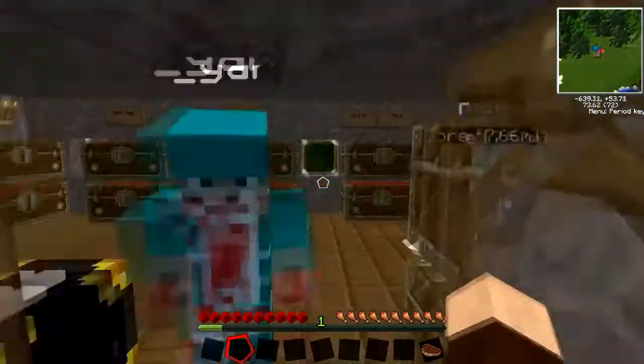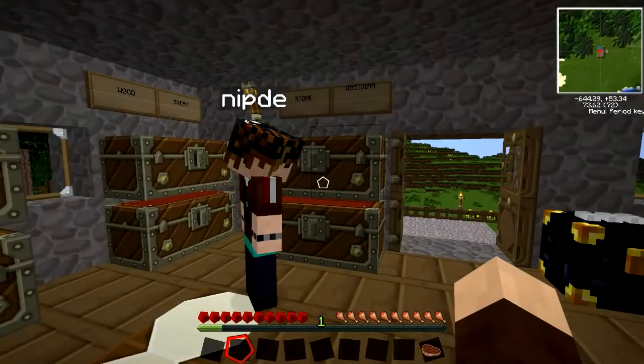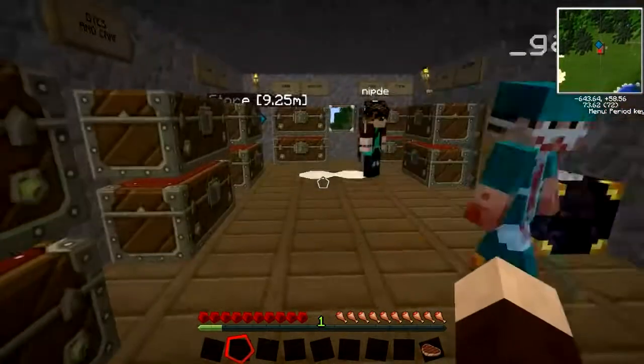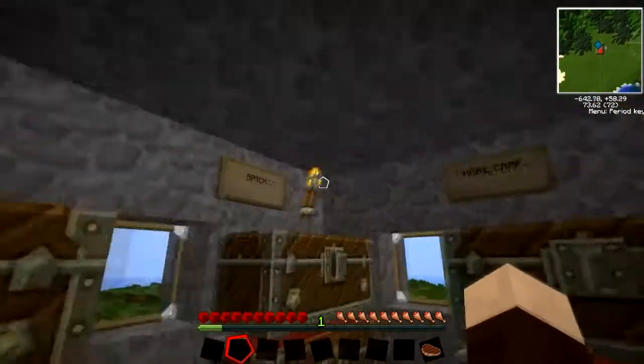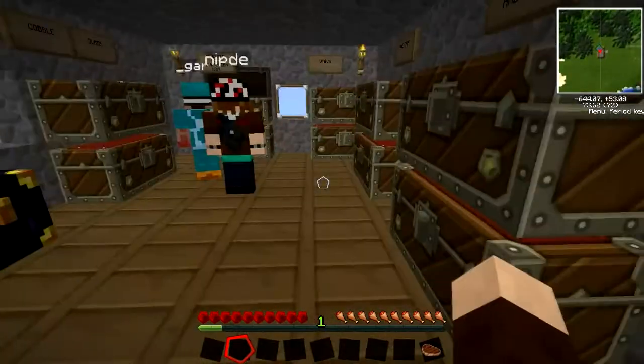We'll try to be a bit more polished. So yeah, we've given ourselves a whole pile of resources. You might want to take a look at this chest in particular. This is all basic stuff — we gathered this.